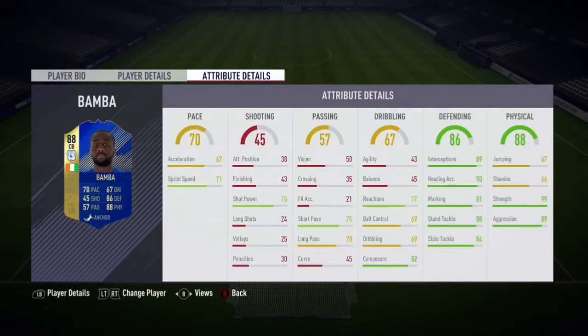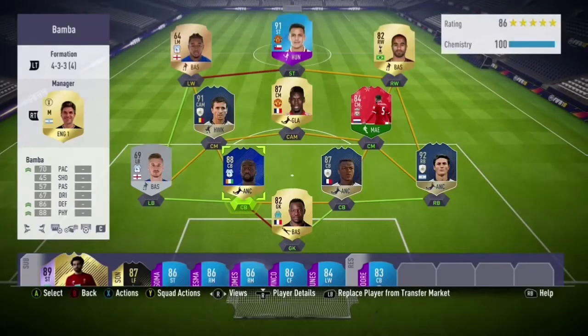He has 70 pace, 86 defending, and 88 physicality. When you look at this card you see the 99 strength, which is his key stat — very, very strong. He's also very big; I believe he's six foot three.